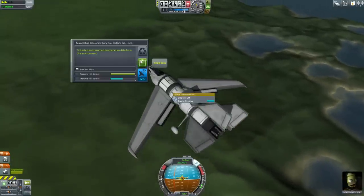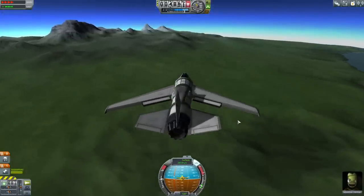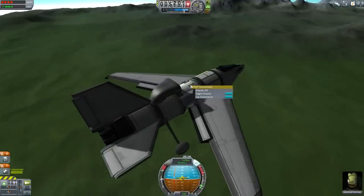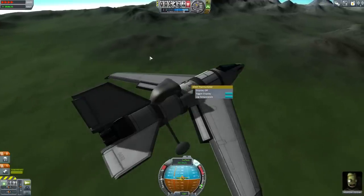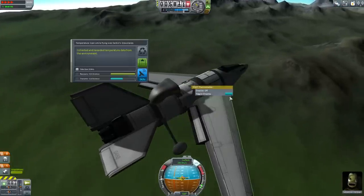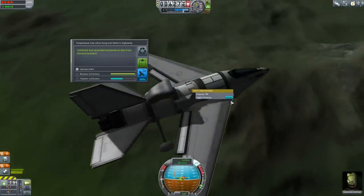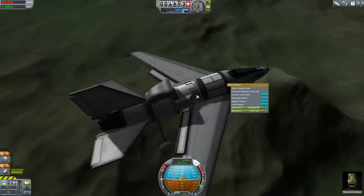We're now getting a little more inland — getting temperature from over the grasslands, and we're getting close to those mountains. In a minute I guess we'll be hitting highlands, since the altitude of the terrain is getting higher. That's grasslands, so we're going to keep doing this until we get highlands. Log temperature — grasslands, no. I want highlands! There — so that's three biomes: three temperature readings from three different biomes.